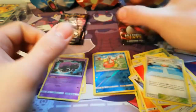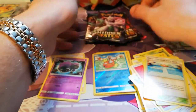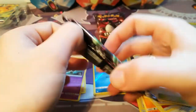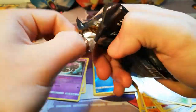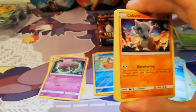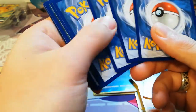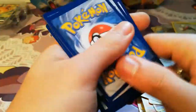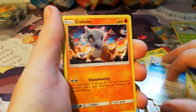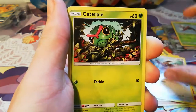Now we're gonna do the Tyranitar and Mewtwo tin. Tyranitar, Mewtwo — that should be fair. Open this up again. Code — did you get it? And yeah, of course I really want that Tyranitar, but the chances are not that favorable for me I think. So we just have our hopes to get it.